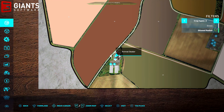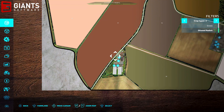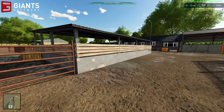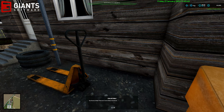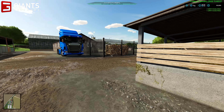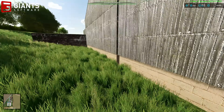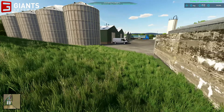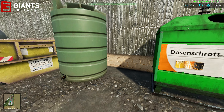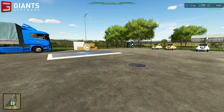Over here we've got the animal dealer and the farmer's market, as well as a bale sell point. Come down to the animal dealer and you can buy your animals. There are plenty of collectibles hidden down here too — I've already got 22. They're not exactly hidden though; you're not having to parkour up the side of buildings or anything. They're kind of just sat there. There's a dirt pit with more collectibles over here.